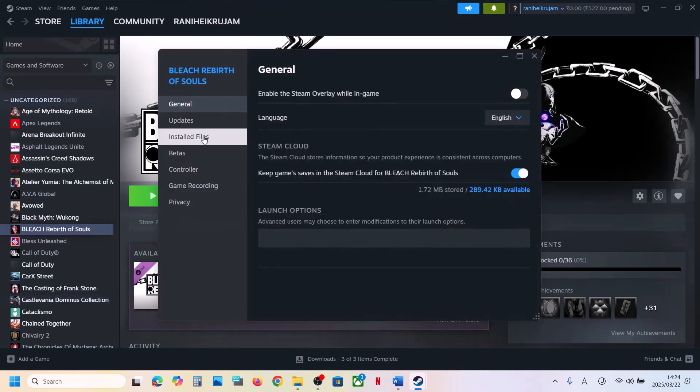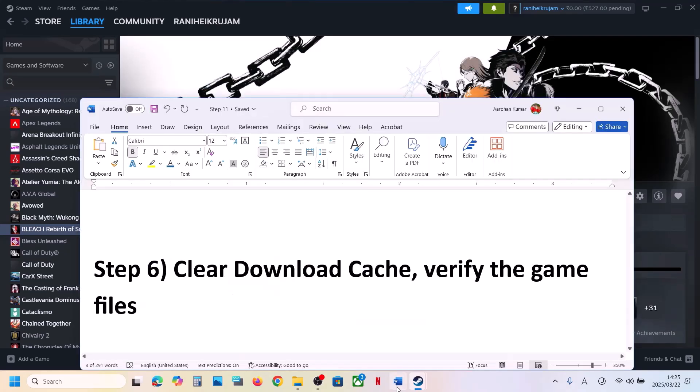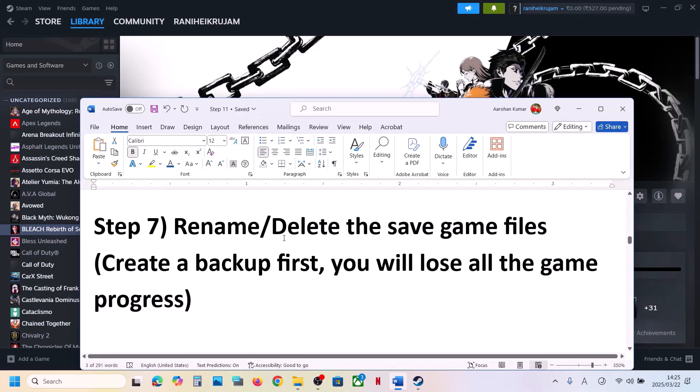Still not working? Verify the game files. Right-click on the game, select Properties, go to the Installed Files tab, and click Verify Integrity of Game Files. Once the verification is 100% complete, launch the game and check.